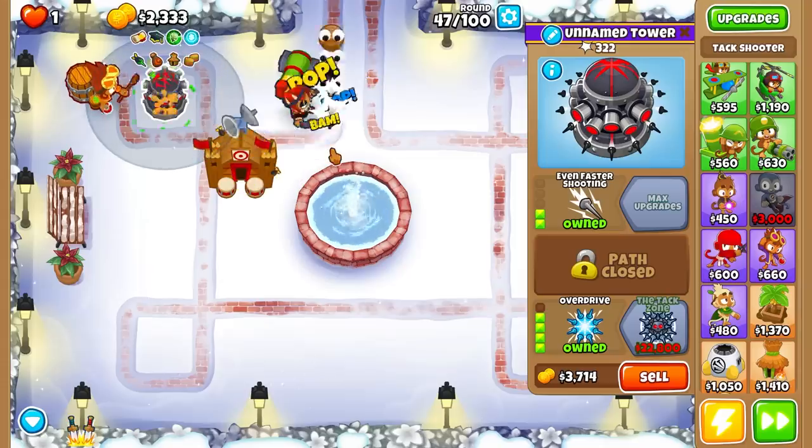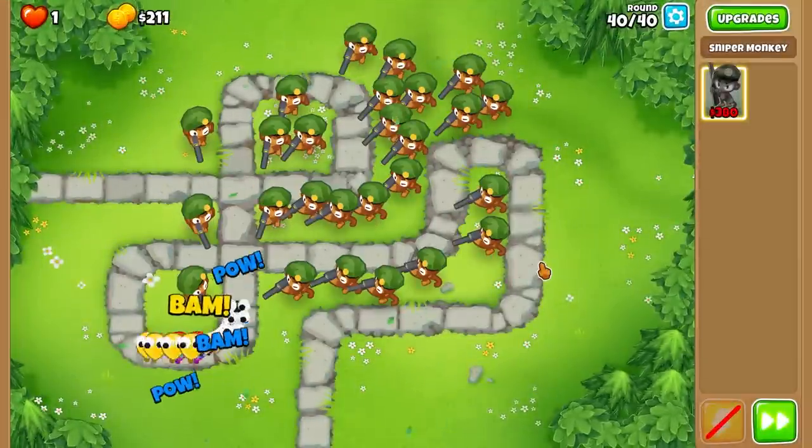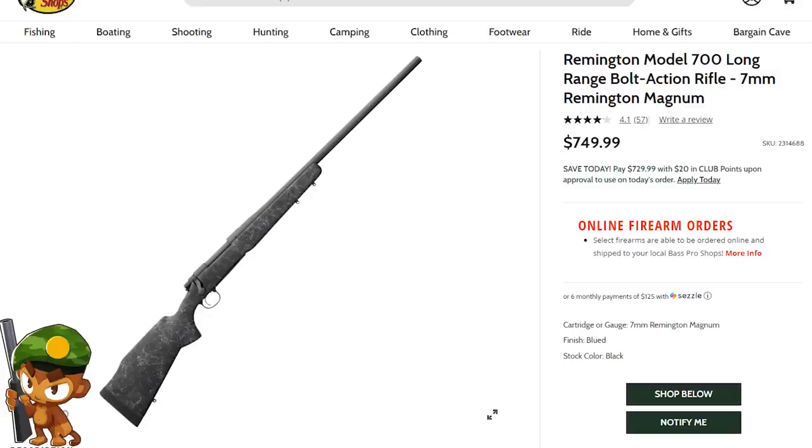I'm going to tell you the cost of each military monkey in its base form and its three tier 5 forms. The first monkey we're going to look at is the sniper monkey. To create a sniper monkey, we'll first need a sniper rifle.